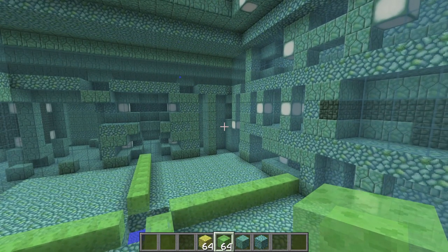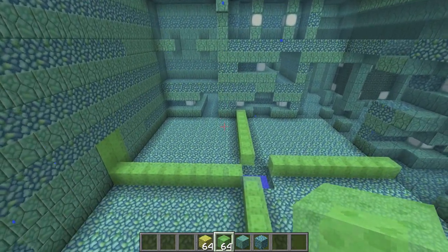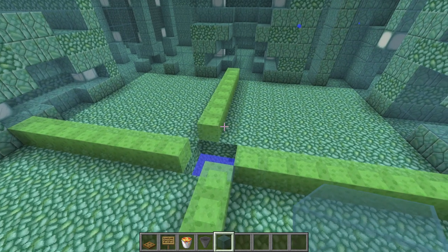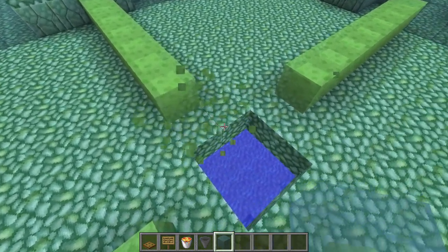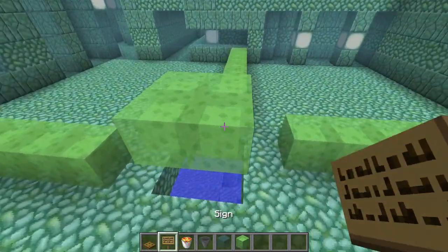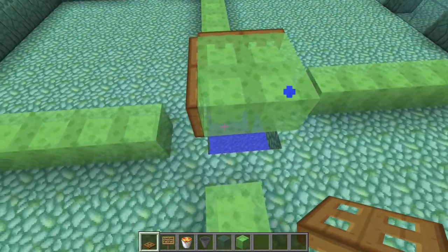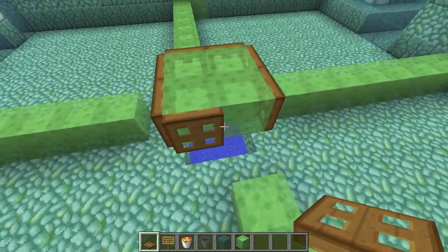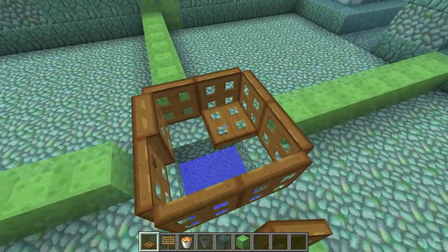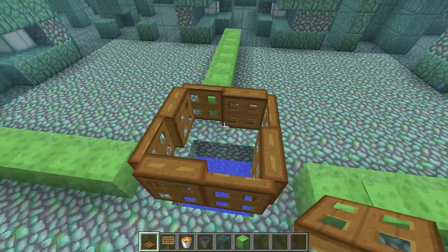Now it should look something like this — walls in place. I've used stained glass so we can still see the structure of the monument, with a big room in the center that has eight blocks to every side. Now we'll take care of the killing mechanism before any guardians spawn. Go to the center, put a two by two block of something in the middle, add some trapdoors on the outside to prevent guardians from jumping up when pushed to the center, then remove the center blocks and add a trapdoor on each side.